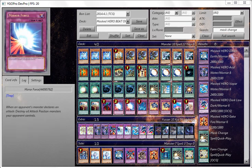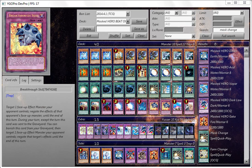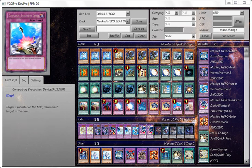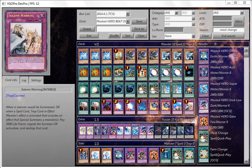For traps: one Bottomless, two Mirror Force — though you can choose to run Dimensional Prison since it's becoming more popular with Mirror Force being limited — one Dimensional Tribute, two Breakthrough Skills. I've been using Breakthrough Skill for a long time; it's becoming more popular this format with PRIO because it's faster than Fiendish Chain and has two types of effects — you can use it on the field or from your graveyard during your turn. One Compulsory and one Solemn Warning.